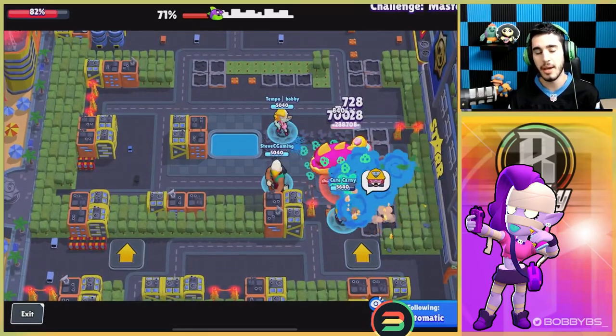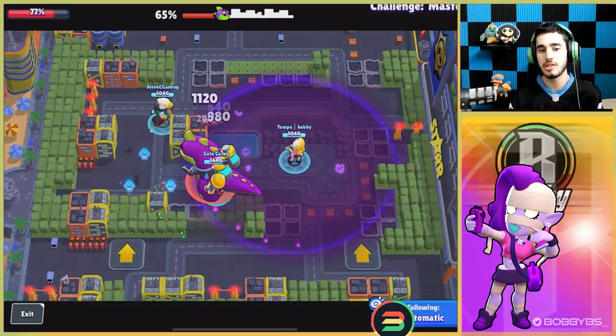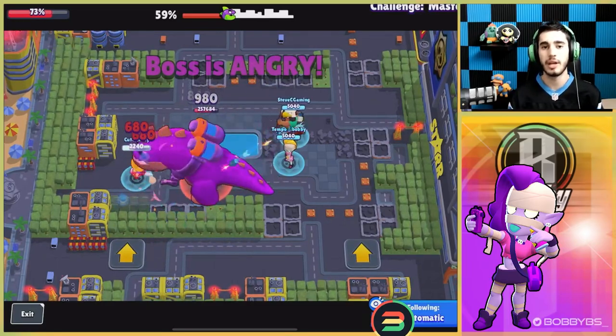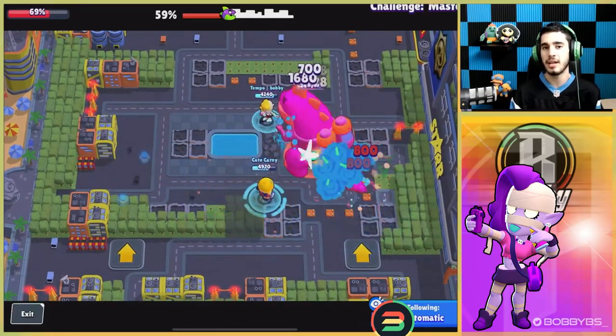You do have your knockback, which is a really good escape mechanism, as well as your super which helps you escape a lot of the time. As you can see, the bot is fairly slow during the super so there's not much it can do. EMZ is actually a really good brawler, but it doesn't have the best getaway mechanics or the best DPS, which is why we rank it at number 9.